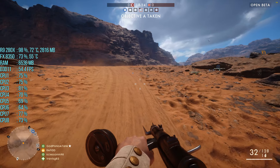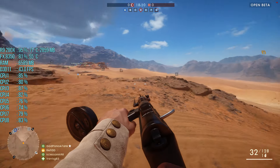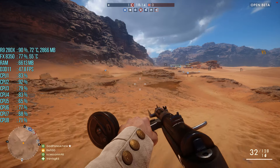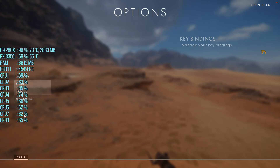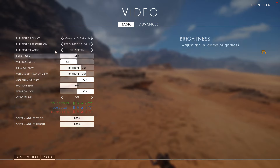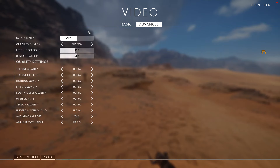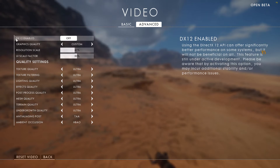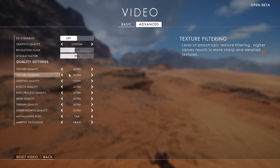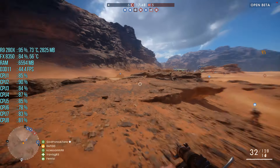What's up people, Rafid here back with another video. Today the Battlefield 1 open beta is out, so I thought why not do an FPS test with my R9 280x. Let me show you the graphics settings first — field of view set to 84, v-sync is off, fullscreen, advanced settings everything is maxed out. I'll probably do another video with DX12 enabled; I don't think there'll be that much of a difference, but we'll see.